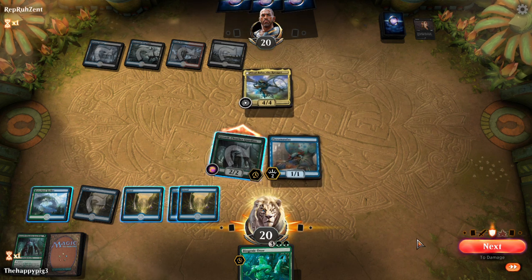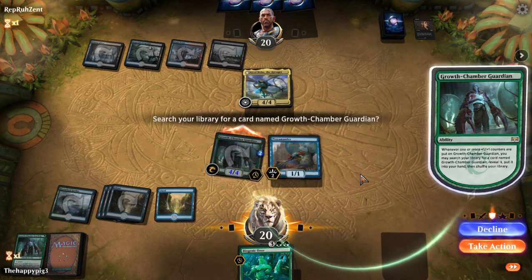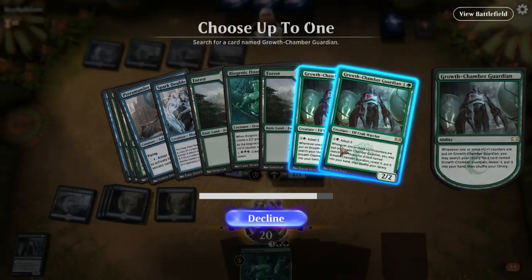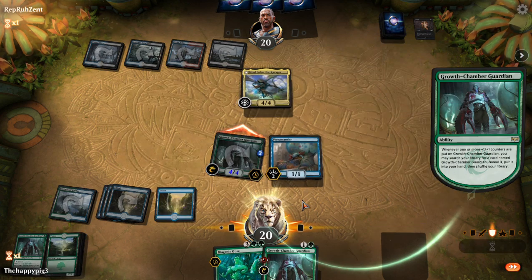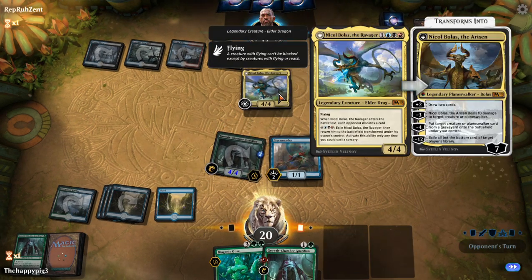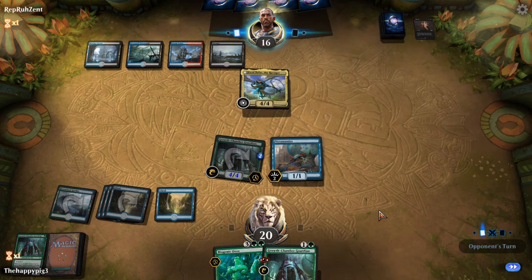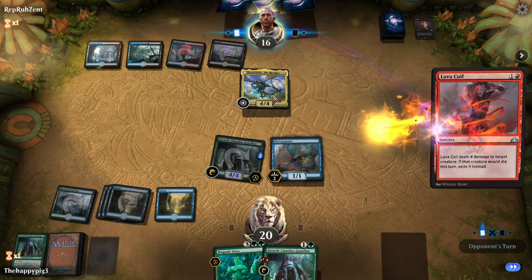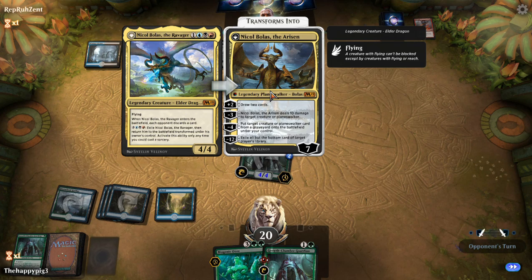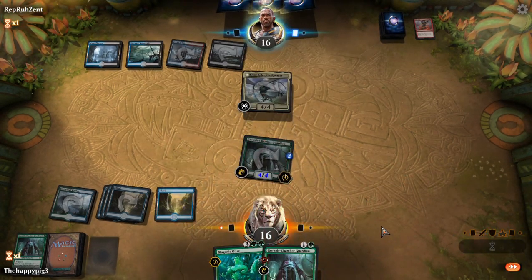He probably knows I can adapt, right? Unfortunately being starved of green mana meant I couldn't play Biogenic Ooze, which is the dream. He wants to flip that Bolas. You've got Bolas — just hang on — ten damage to target creature or planeswalker. You've got to be kidding me, it's so mental.